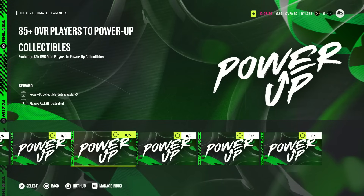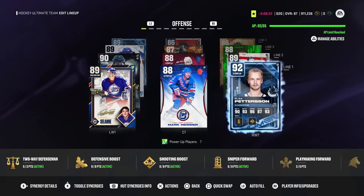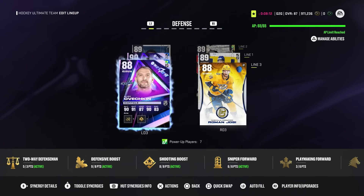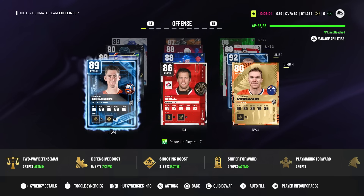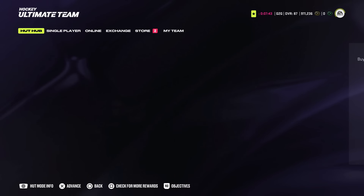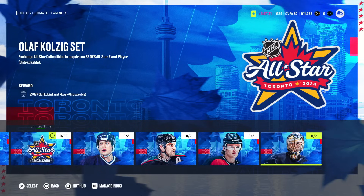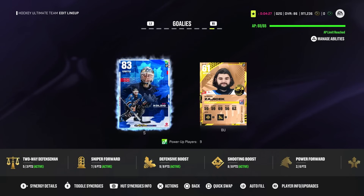If we pull their base cards, we can start upgrading them past their base card value. They don't make the team at 84, but they really are two of the better cards in the game right now and we can't use them. I'm going to make some power-up collectibles and upgrade the team a little bit. Maybe we add Patrick Eliash, get rid of base McDavid — keep McDavid in storage in case we get his X-Factor. We could also go Kohlzig for a goalie. I made Eliash and Olaf Kohlzig.